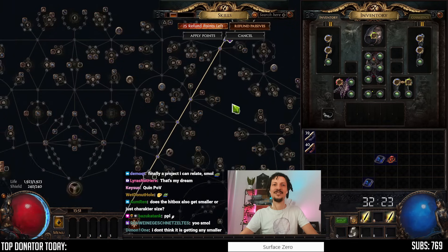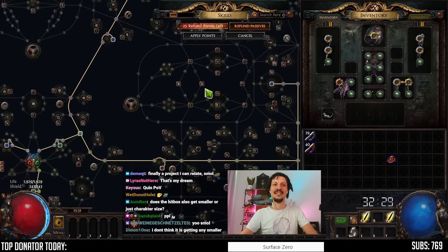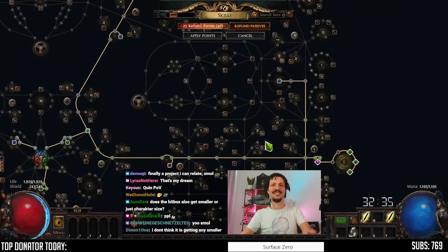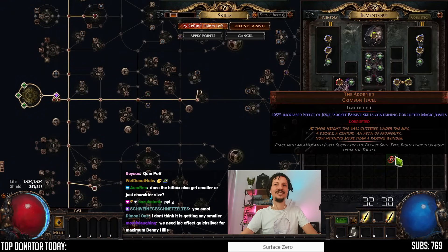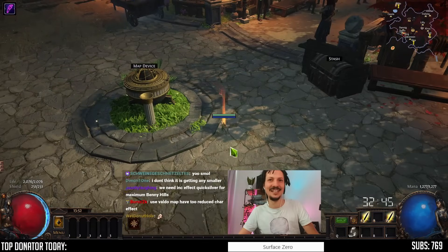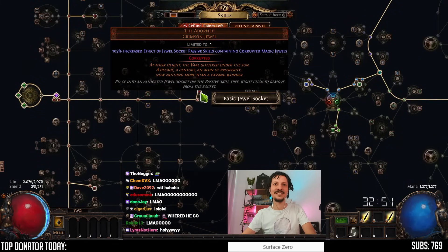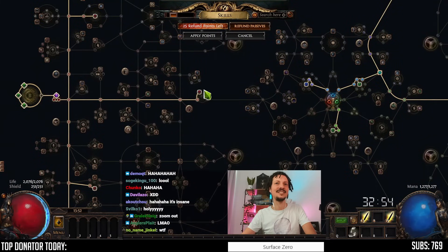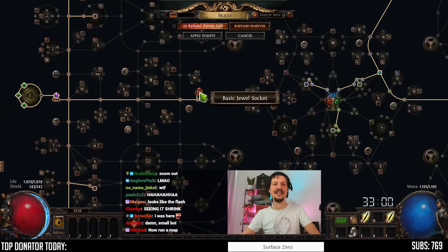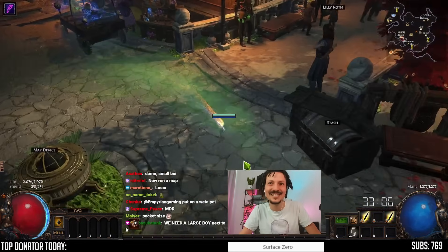Twenty-five. Twenty-six. Twenty-seven. Twenty-eight. Twenty-nine. And now — the Adorned. Where does it go? It goes here. Oh! It absolutely gets smaller. Holy — yeah, the Adorned difference. We have 28 jewels, so it's giving us 28% reduced character size. Oh my god, it's so small.